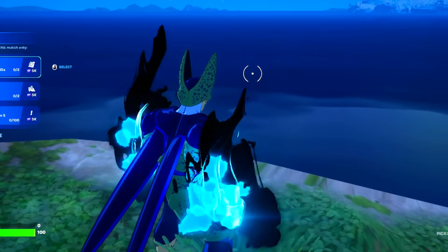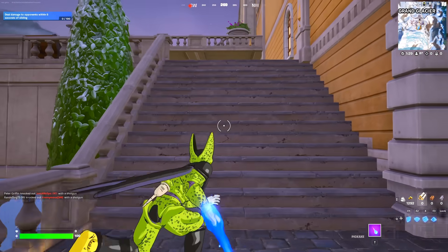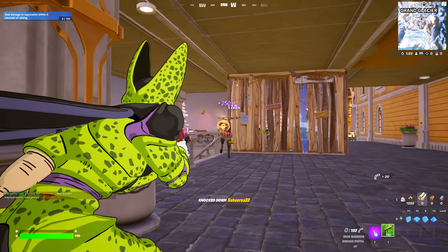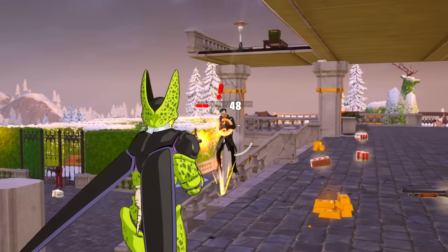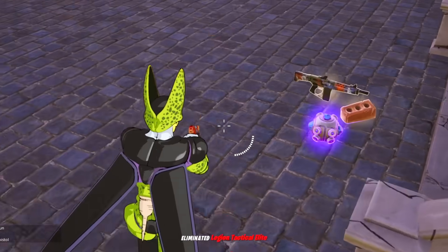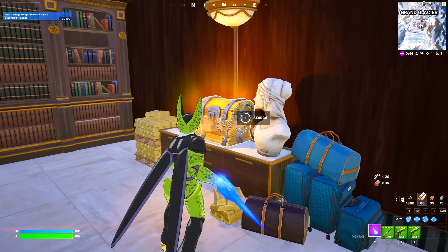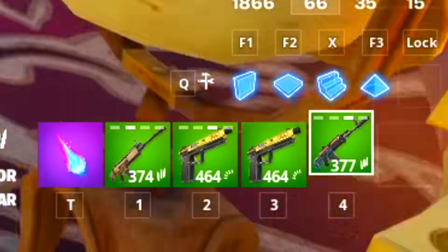For the next game we got the boss Cell. Since he is green in color, we can only use green items to eliminate bosses and win this game. We got our first elimination right away and the boss is right in front of us - taken out immediately. Cell is quite strong, but this game will be tough since the entire lobby will have mythics and legendaries while we're stuck with green items.